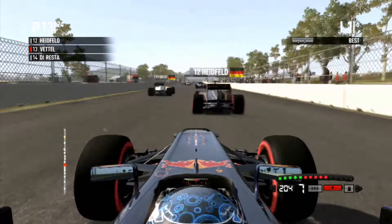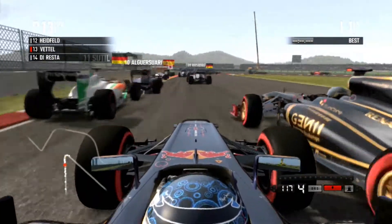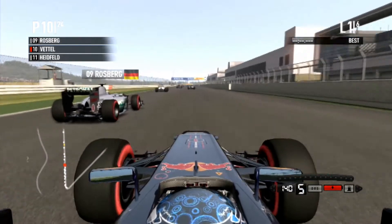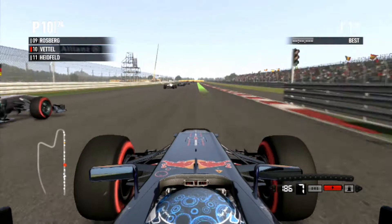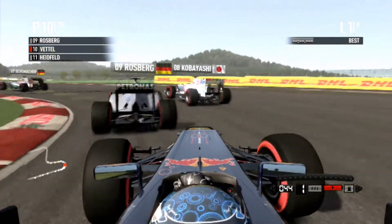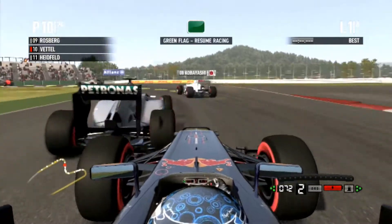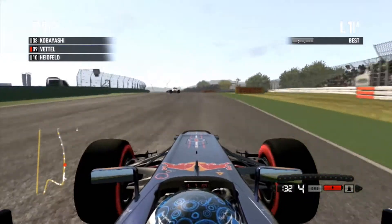We're going to switch to race mix 3 to get the fastest we can. Heidfeld's in front and then Sutil — we're going to try and go down the middle of both of them. It's getting quite tight, I had to brake a bit early. We've got Alguersuari on the left and Heidfeld on the right — we're going to take both of them, steam past them. Then Rosberg — we're up to 10th place. We're going to try and accelerate past him. He's putting up a bit of a fight, so we're going to try and go around the outside. That hasn't worked. Rosberg's come back fighting and he's actually attacking Kobayashi.